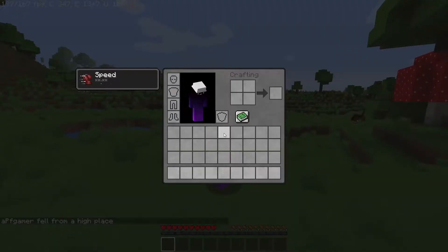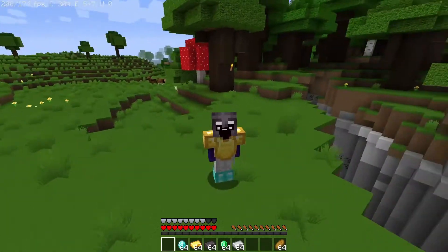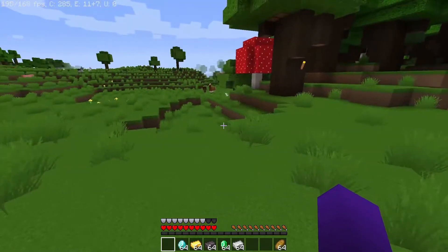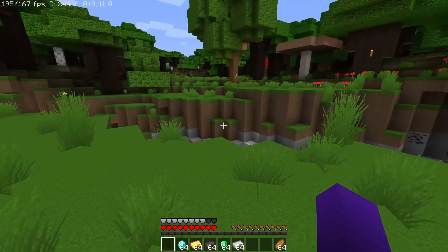And now, there is nothing in my inventory. Okay, so now that I have successfully retrieved all of my items that were thrown off the cliff when I died, I'm now going to be showing you how to make it so you can keep all this stuff, so you don't have to go through the hassle of going down and getting it.